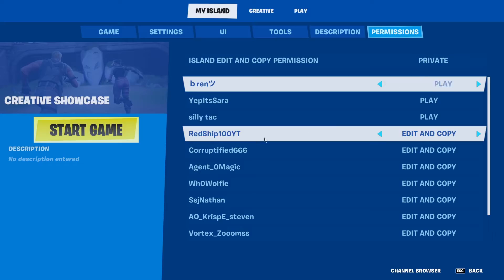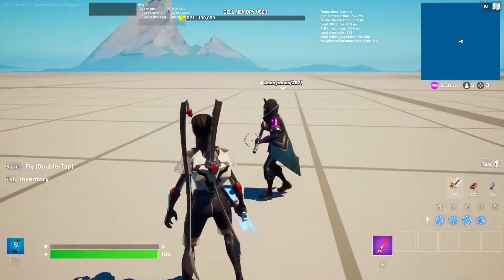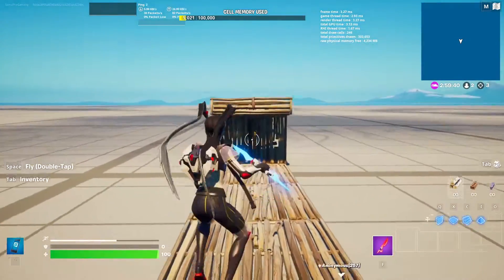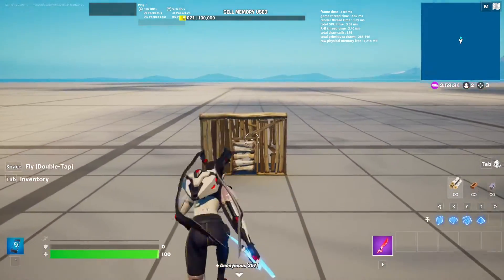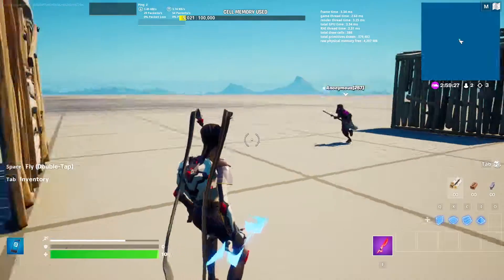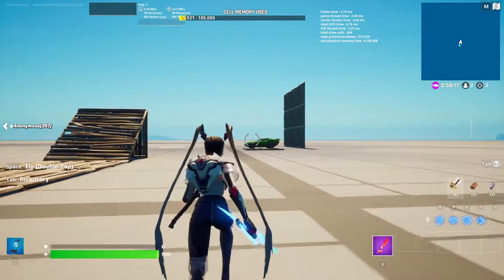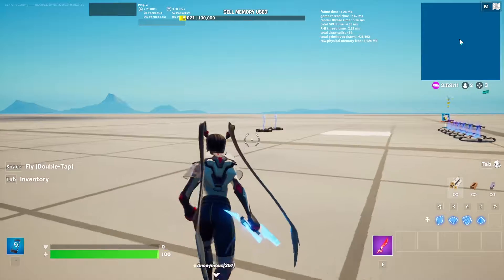Alright, Bren and I are going to do this obstacle course side by side — three, two, one, go! Let's go dude! The really cool thing about these new mechanics is that they open things up so much for parkour and death runs. Death runs are going to be way better with these new mechanics. I really love them.